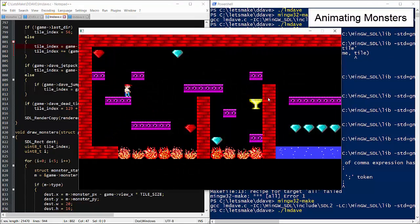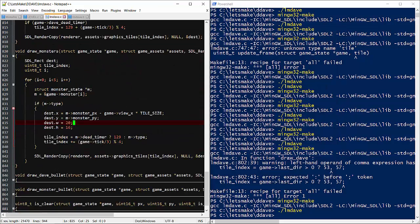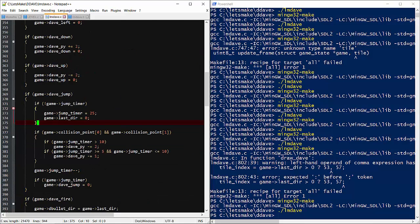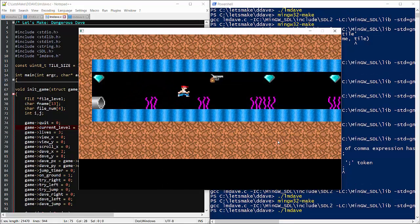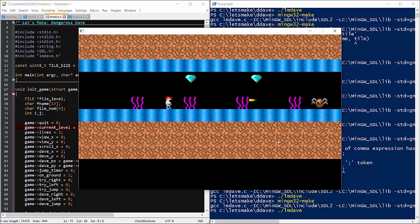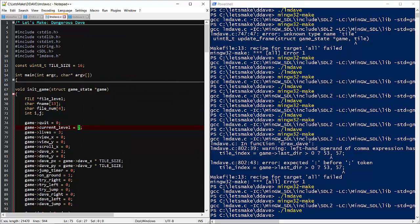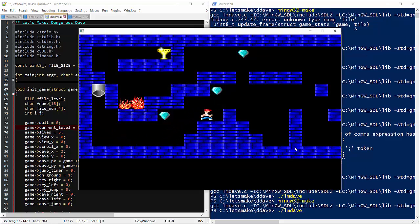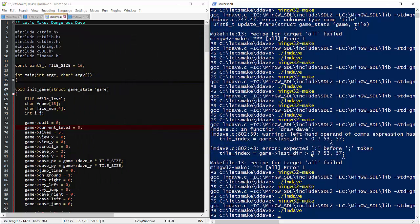Looks like Dave's animated. Let's move him to the next level. Plants are animated. Let's try level 4 — we see the monster is animated too, although it's very subtle.